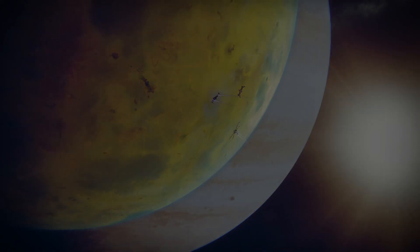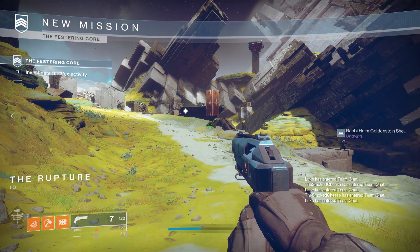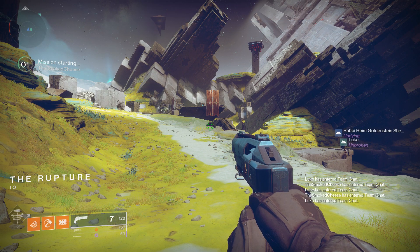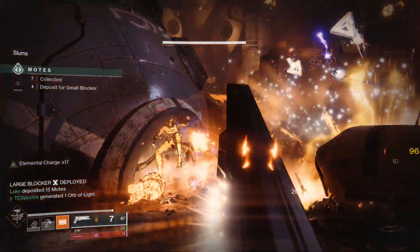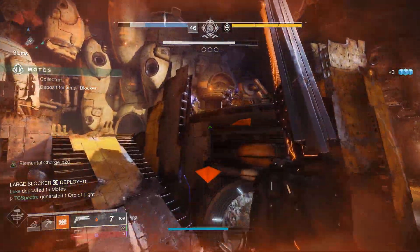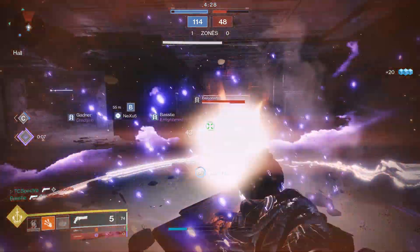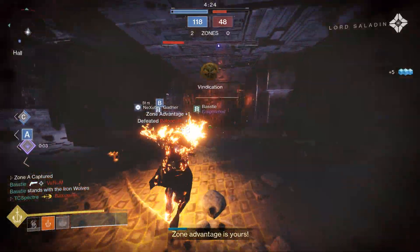The pro gamer move is to have a team of three. Join a strike through the playlist and do public events or lost sectors, since they will count for any strike playlist activity you need. Gambit guarantees you the 10 bosses you need if you kill the primeval, and lost sectors are one boss each. The same goes for a lot of public events and even blind well. There is a lot to do, so take your time and try to avoid burning yourself out.